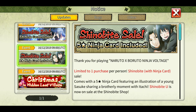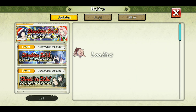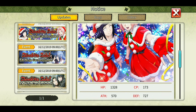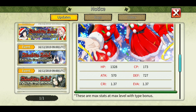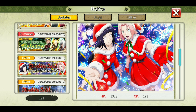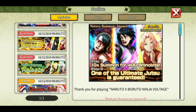For the shinobite sale, this one is the old card we used to get. There's also a new card — Sakura and Hinata in Christmas dress, looks nice. It's a green card so not that great — only HP and defense. You can use this card on Shishui I guess.